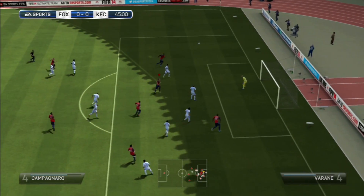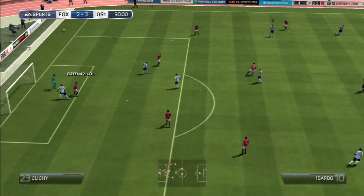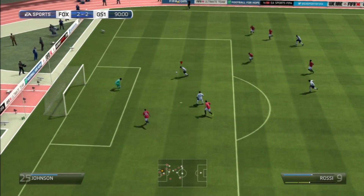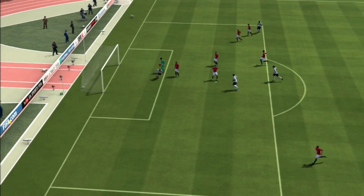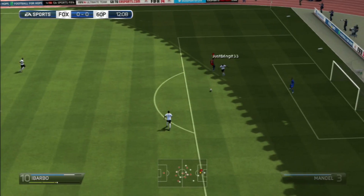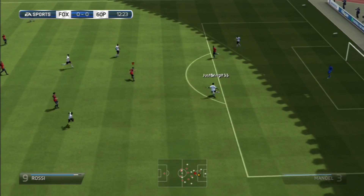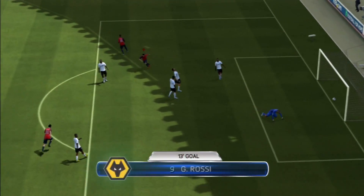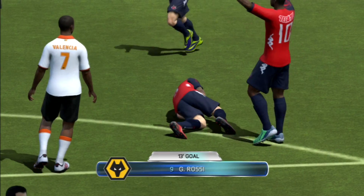For a player without the finesse shot trait, he has extremely powerful finesse shots. You'll see an amazing finesse shot from 30 to 35 yards with him, and a couple more just outside the penalty area — they are pretty damn deadly. Even when the keeper saves them they go out for a corner. But Rossi isn't that great at heading; even though he scored me a couple of headers, he just isn't that great.